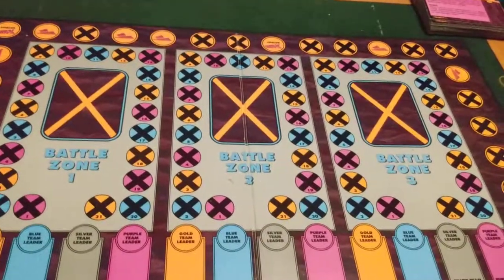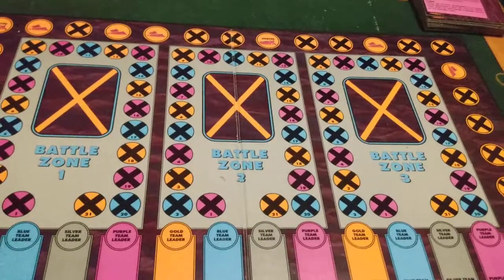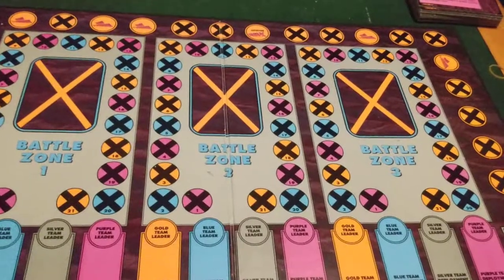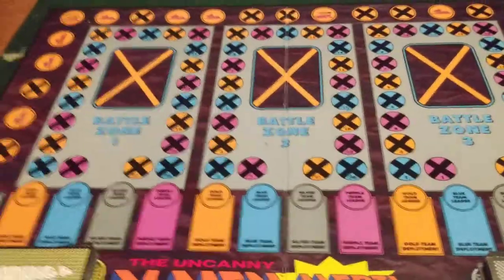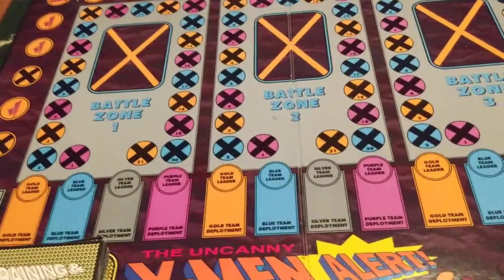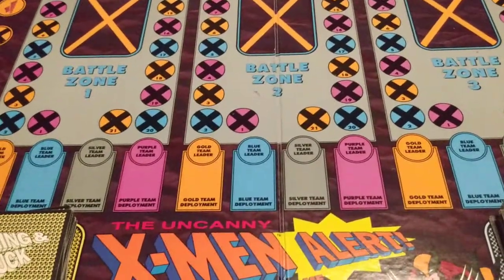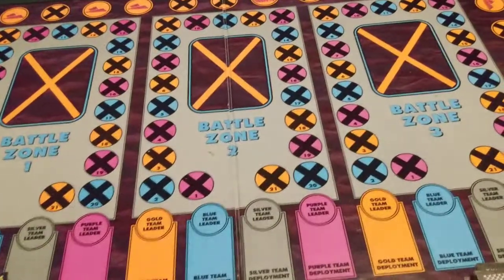There are basic and advanced games. Throughout the booklet, sections marked with an X-Men logo mean that section should only be used when playing the advanced game. If you're playing the basic game, ignore all those sections. I'm not going to go over the advanced game — I don't have enough battery in my camera right now. I'm probably going to have to do another video of this same game, so stay tuned.